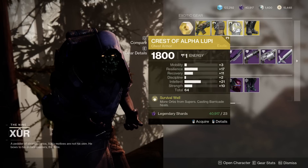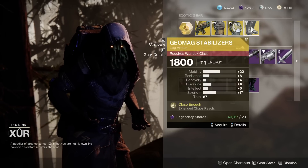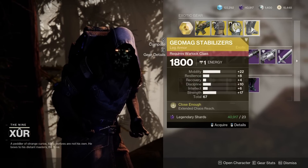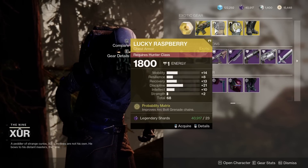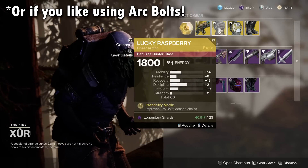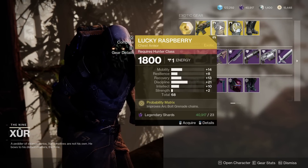Crest of Alpha Loopy — not the most amazing roll, a lot of intellect here, but certainly not bad. Again, not very meta. And lastly we do have the Geomag Stabilizers — 67 is a lot, but wow, that's way too much mobility. Consider picking this up if you're a Hunter just in case they buff it, because that is a phenomenal roll.